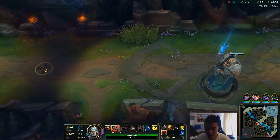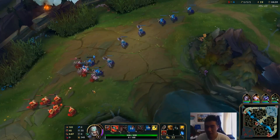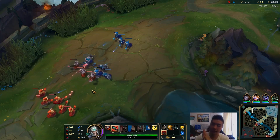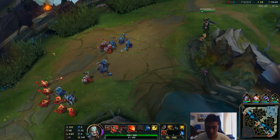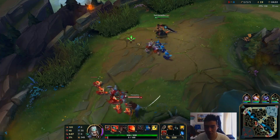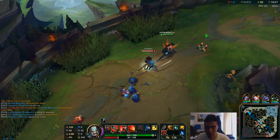I don't know how I feel about Lethal Tempo — I feel like Press the Attack might just be better in this situation. Against certain matchups where they want to stand and fight you, Lethal Tempo might be really good in lane. But in terms of late game, if I could get a Blade of the Ruined King and slow them, then my Lethal Tempo will go into full effect and I'll be able to get all those fast autos off without interruption.